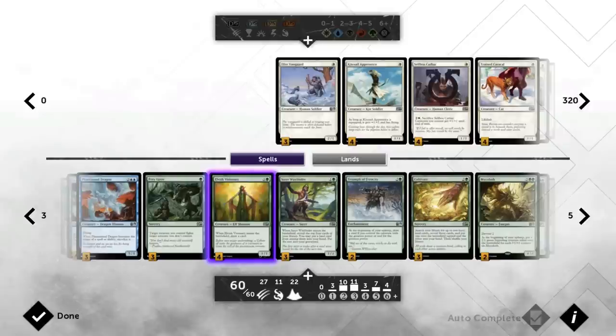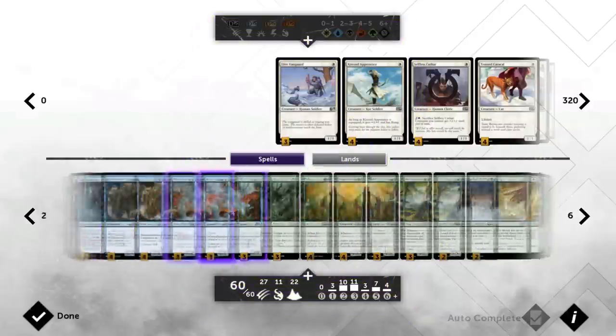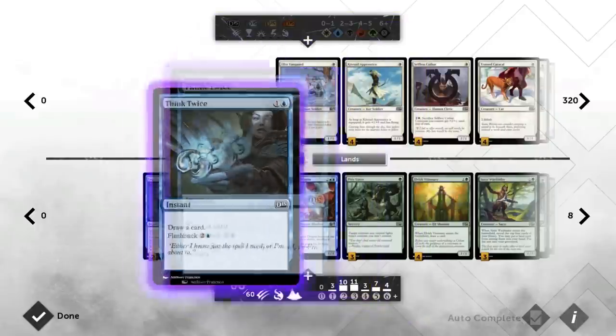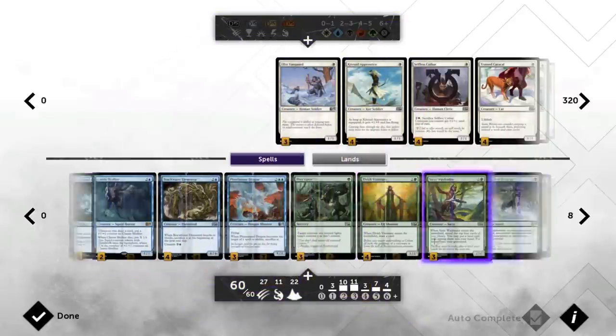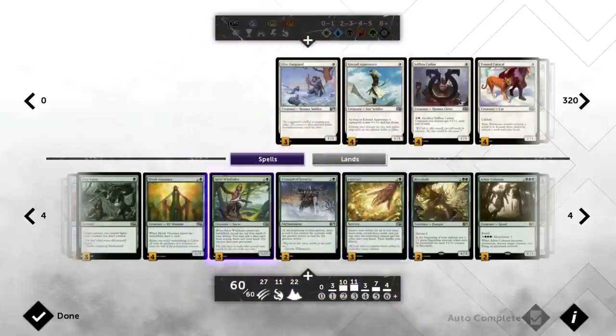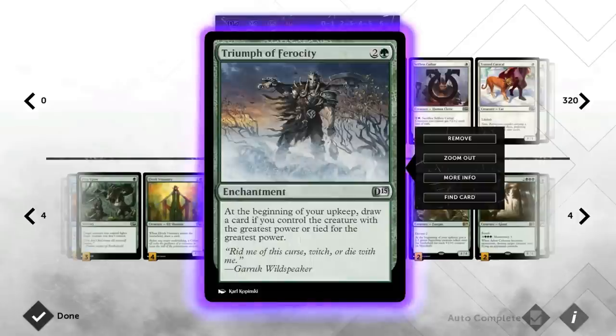We also have Satyr Wayfinder, which has a couple of synergies in this deck. It finds more land, which is always good if you're trying to hit a land drop every turn, but it also puts stuff in the graveyard — which might be a Brackwater Elemental with Unearth or a Think Twice with Flashback. It's also just a creature to throw in front of some tokens to prevent damage or sacrifice to Mycoloth.